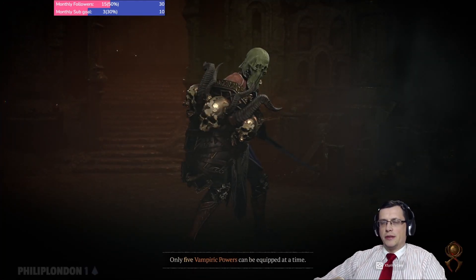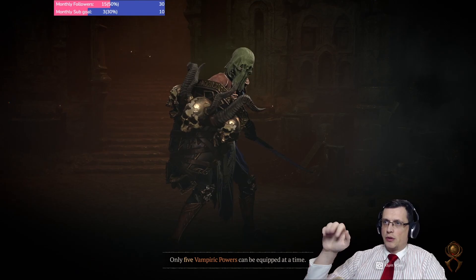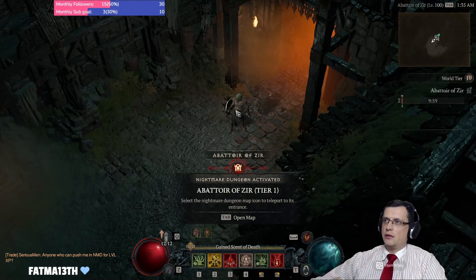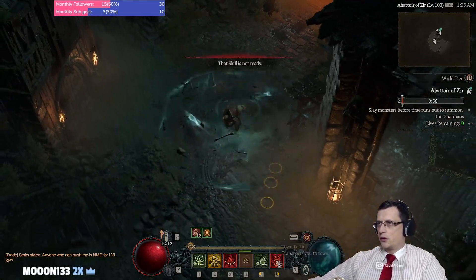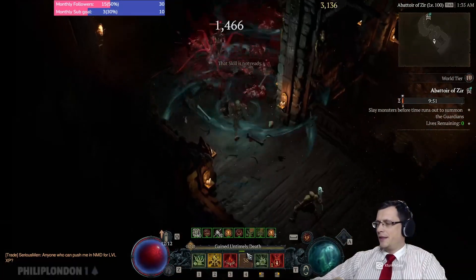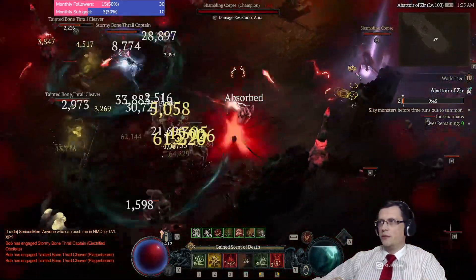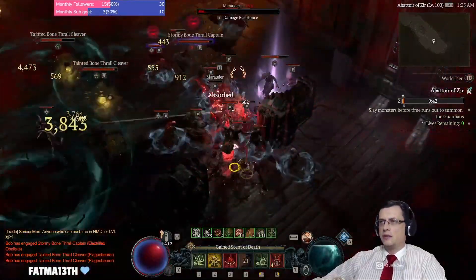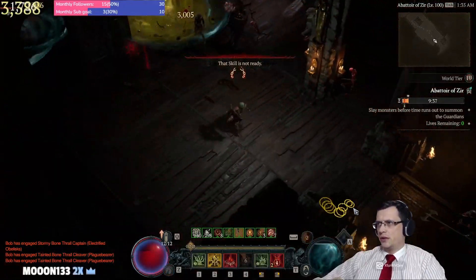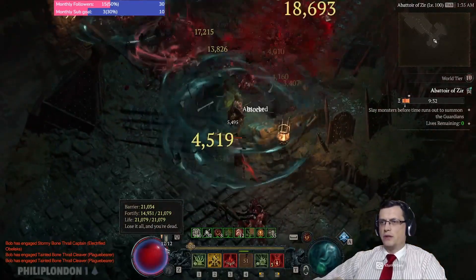We open level one and we pray we get a conduit. It's not very straightforward but I'll give you the tips so you can manage it easily — it took me a while to figure out. We put bone storm on auto-cast so we don't die and start spreading bone storms easily. We kill and check for pylons — we'll get at least one, maybe up to four, but one or two you get all the time. Right now we are basically immortal with life fortify and barrier stacked on top.